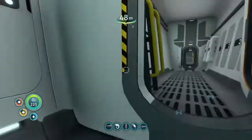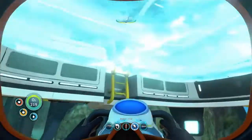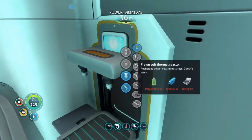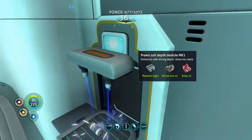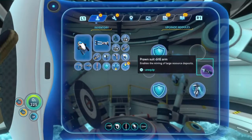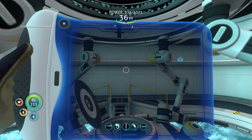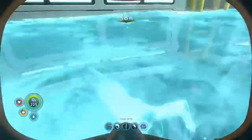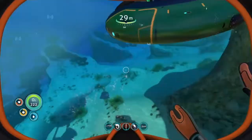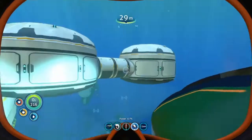I'm also grabbing the second depth module from this locker here. Since I can use that to make the seamoth depth module, I also need to put a storage room in here and put all my stuff in there, because going back and forth between the sea base and the cyclops isn't very good. That is the prawn suit mark one depth module — had to take out a hull reinforcement but they don't do that much anyway. 1300 meters — that's ridiculous! I'll put that hull reinforcement into the seamoth for now since there's a spare slot.